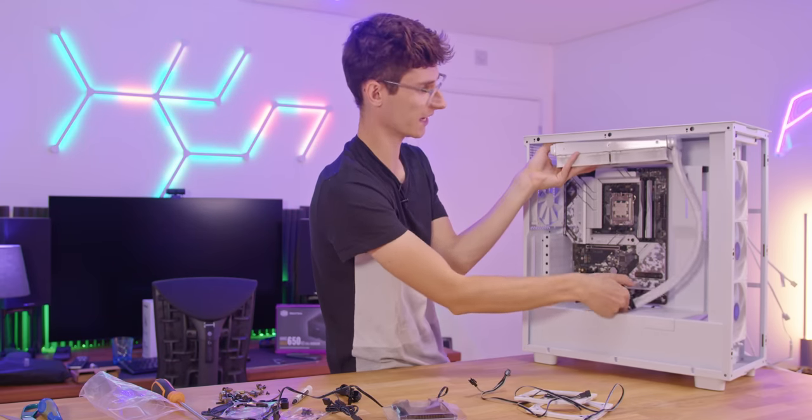A little more cable management and the build is pretty much good to go. I genuinely think this is one of the best looking PCs I've ever built that isn't custom water cooled — definitely the best white one I've done. Cable management around the back is really easy with plenty of channels. The H7 Flow is a brilliant case. The side panel goes on perfectly first time — proof of good cable management.